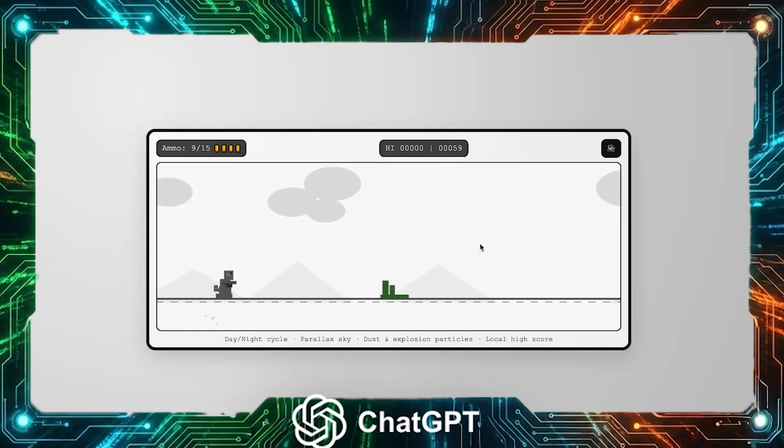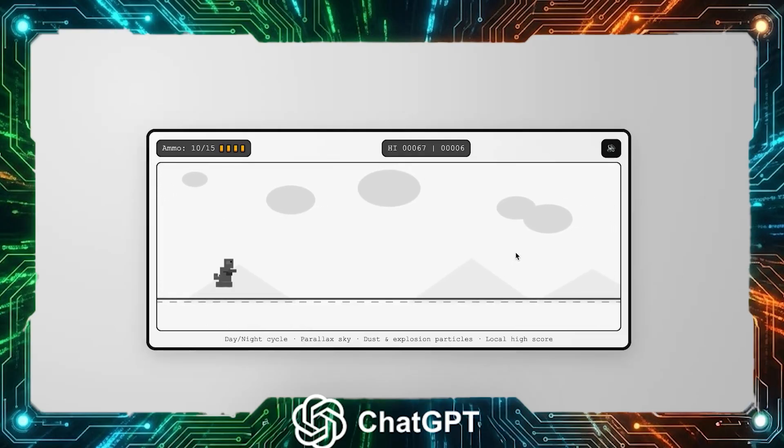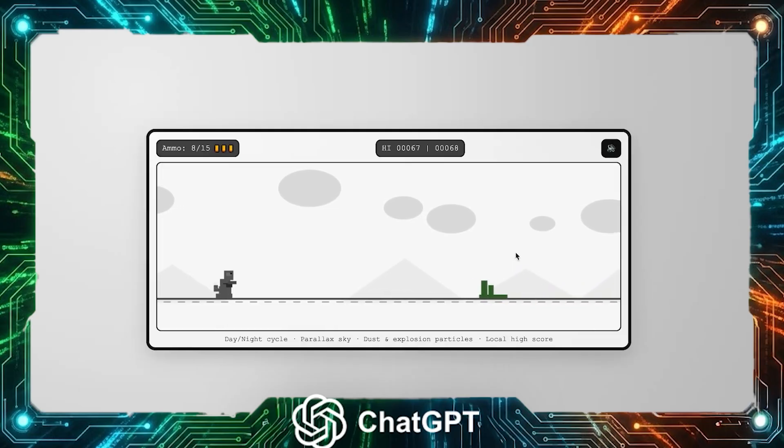Let's see who brought their A-game. First up, Codex — OpenAI's flagship coding model. We've got our dinosaur, we've got the desert, and the gun actually works! Shooting feels responsive, cacti are getting destroyed, ammo system is in place. This is genuinely solid for a one-shot generation.